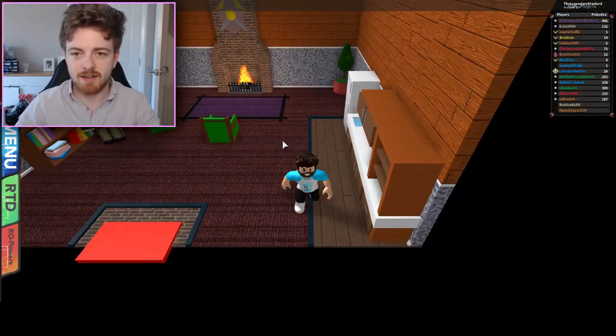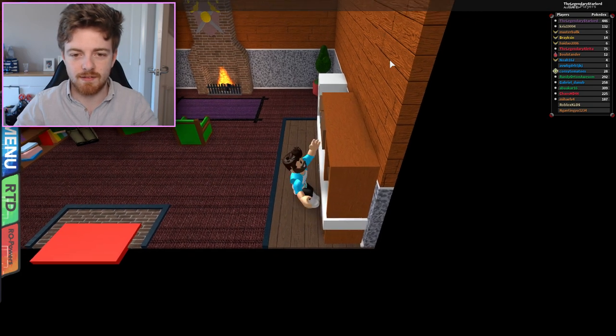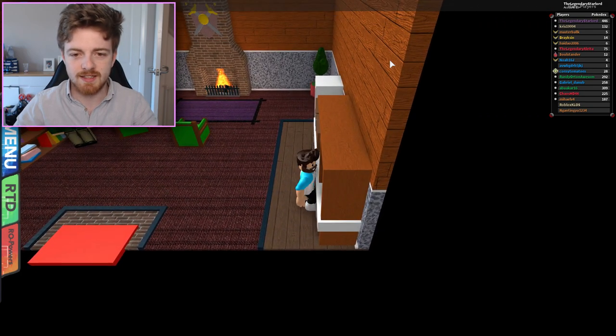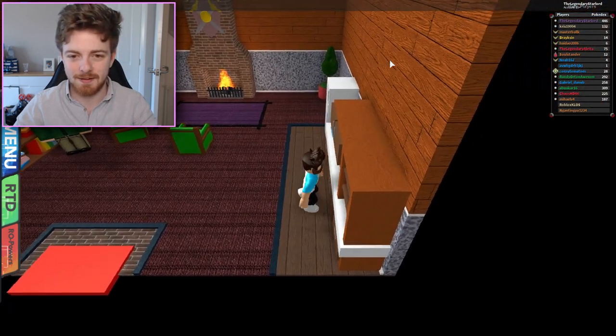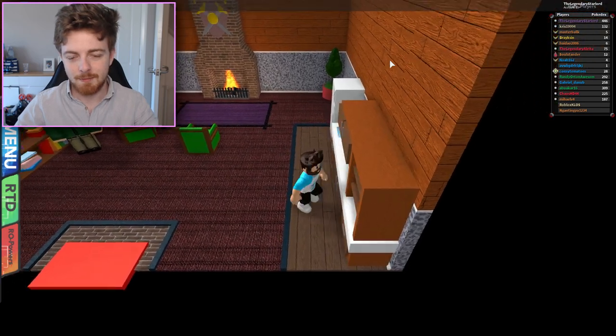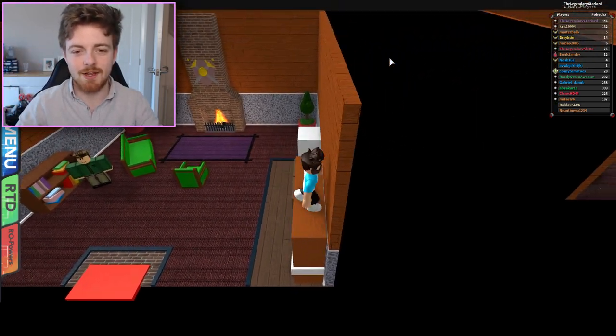There's actually a secret room up in this area, and what we need to do is very carefully climb up. It does take a couple of tries, so don't get too angry at it — it takes a little while. Come on, can we do it? I'm the glitch lord, I should be able to climb a bookcase. There you go.